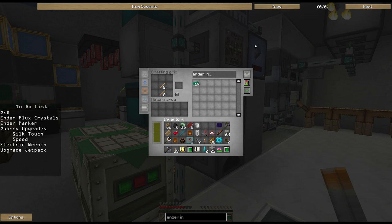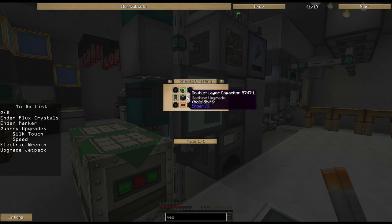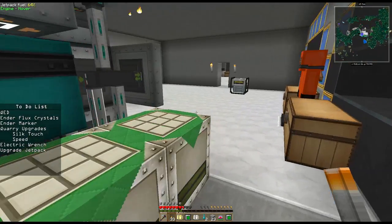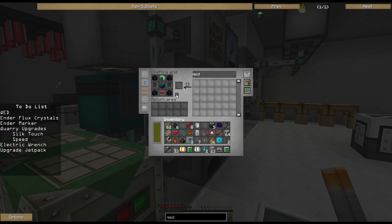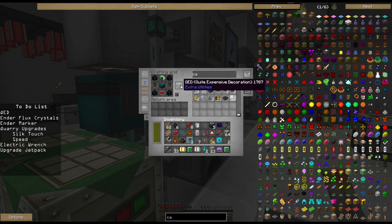Let's do Ender Infused — okay, QED then. Let's do it this way. I've got some resonant machine frames, but I'm going to have to check. There's my two double layer capacitors done. Resonant machine frames right here, ready to go. We've got all that. There's our QED. Nice simple recipe — it's just blaze powder combined with Ender Pearls, and the machine frame comes from the assembly table.